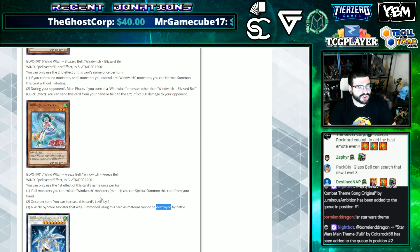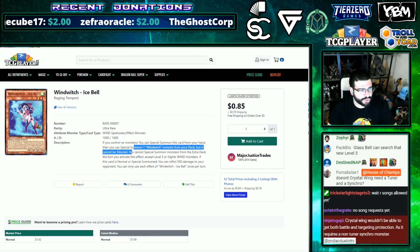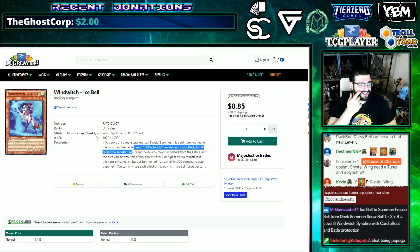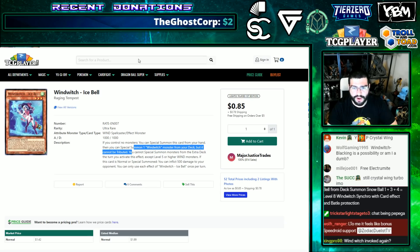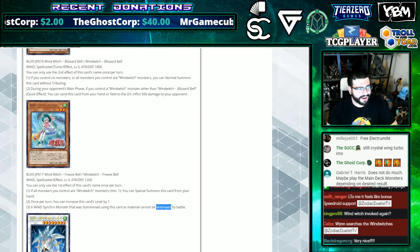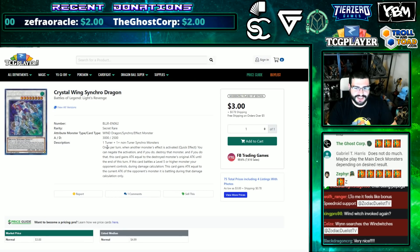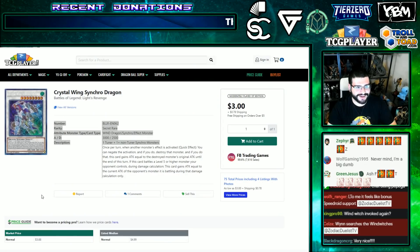Glass Bell can search that new Level 3, and with I-Spell you can Special Summon a Wind Witch from the deck and level modulate. But — chat just corrected me live — Crystal Wing wouldn't be able to get both battle and targeting protections as it requires a non-tuner Synchro monster. You ever think you have a big brain play and then you find out what you were attempting just can't happen? I got caught live on stream instead of in the comment section about the restriction: you need a tuner plus one or more non-tuner Synchro monsters.